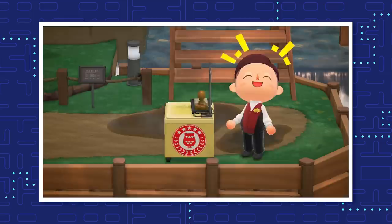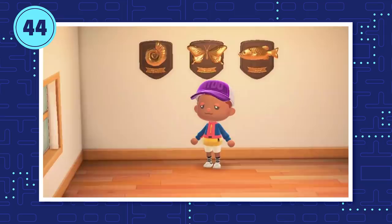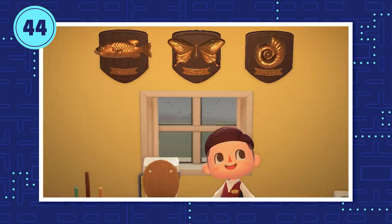International Museum Day ran from May 18th to the 31st. The bug, fossil, and fish exhibits in the museum each hosted a stamp rally, and your reward for finding all three stamps in each exhibit was the corresponding plaque. You could do the stamp rally every day if you wanted — the reward was the same every day, but if you really wanted 10 golden bug plaques, well, you do you.